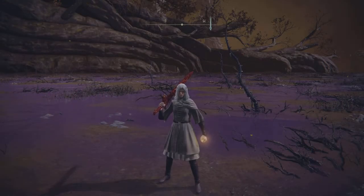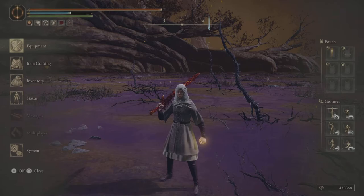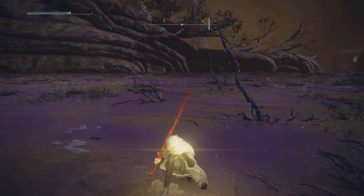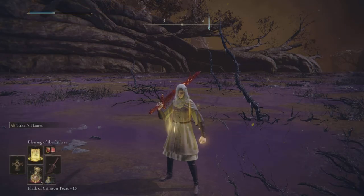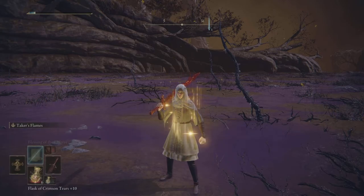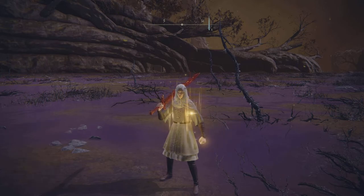Now for the actual incantations I like to use: Urgent Heal for a big burst heal if you or your allies are missing health — it's also pretty quick. Golden Vow increases damage and defense. Looking at the stats right now, we're at 751 and 718 — after using Golden Vow, that jumps to 864 and 826, plus a nice defense increase. Blessing of the Erdtree is a regen incantation, about four health per second, which is nice for going through areas. I tend to lean toward support-oriented incantations.